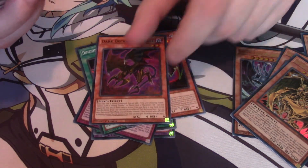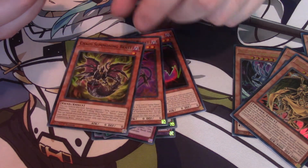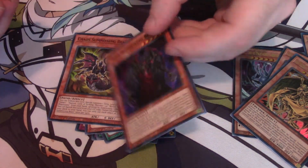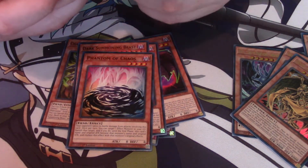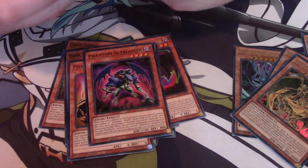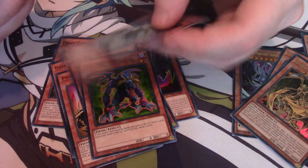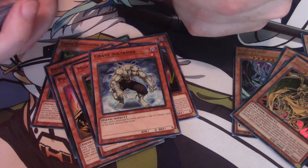Dark Beckoning Beast. Chaos Summoning Beast. Dark Summoning Beast. Phantom Chaos. Phantom Skyblaster. Mad Reloader. Grave Squirmer — the weirdest card I've ever seen in this kind of structure deck.